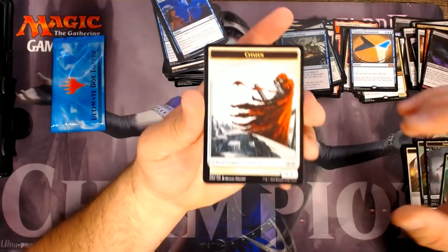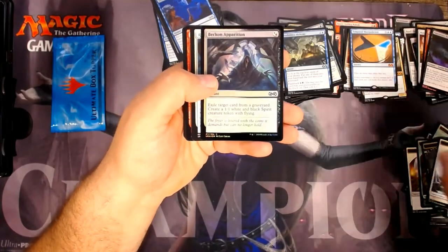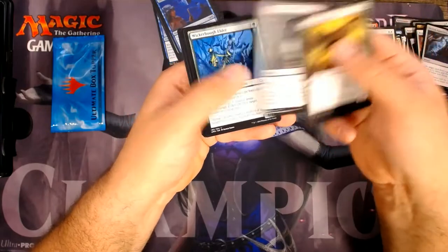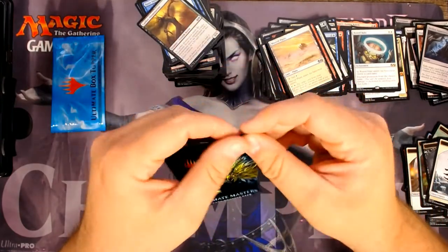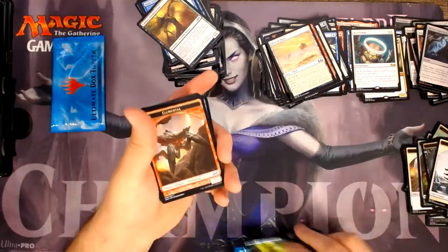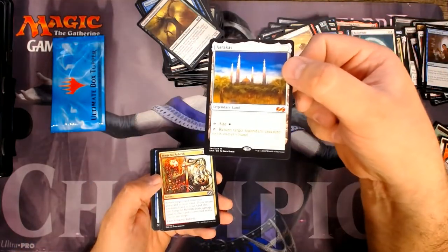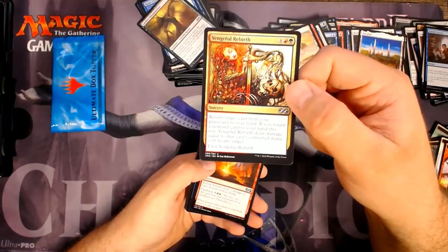Citizen token — there's not a lot that generates citizen tokens in this whole game, but I guess we needed it. Beckett Apparition and a Runed Halo, which was a good card — now it's tanked quite a bit since we're going to be seeing so many of those. A Frantic Search in Foil and a Karakas — I will take an Ultimate Masters Karakas. Love this art on this Vengeful Rebirth, that is new and exciting.